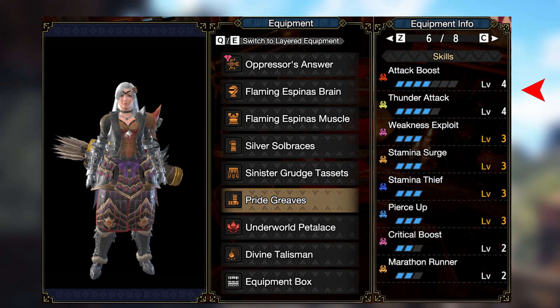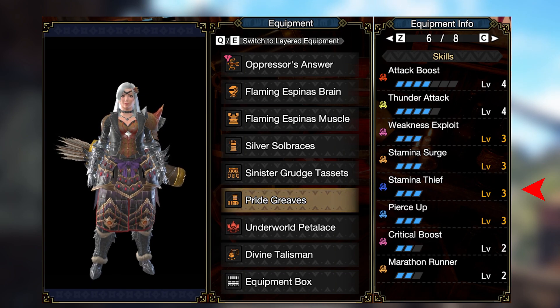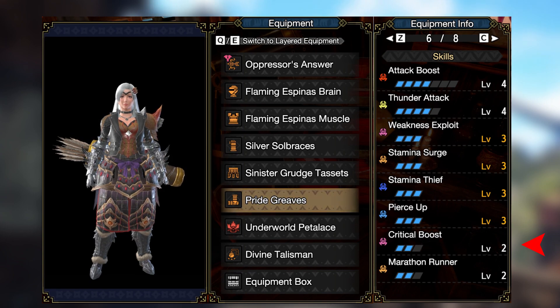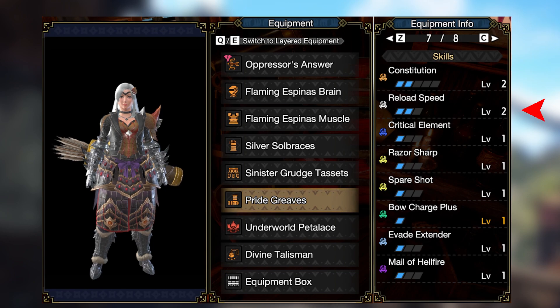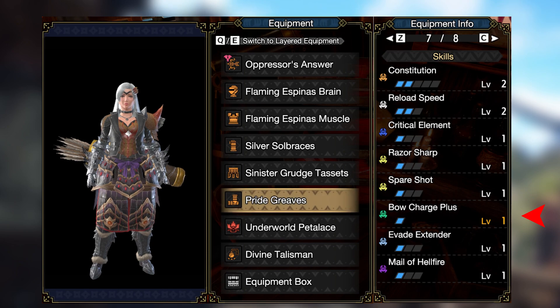Attack Boost level 4, Element Attack level 1 to 5, Weakness Exploit level 3, Teostra Surge level 3, Teostra Thief level 3, Shot Type Up level 3, Critical Boost level 2, Marathon Runner level 2, Constitution level 2, Reload Speed level 2, Critical Element, and Spare Shot level 1.